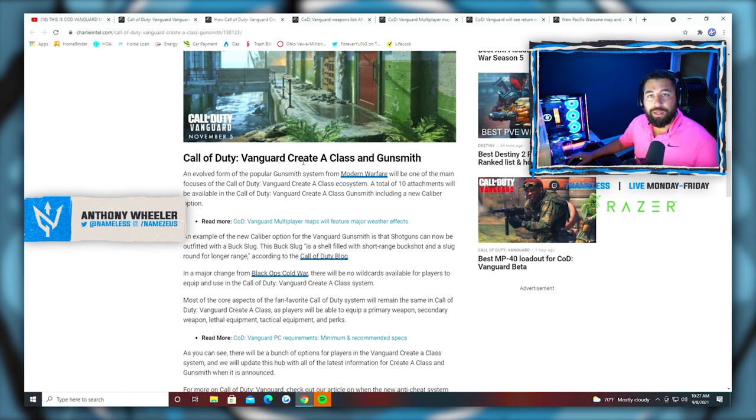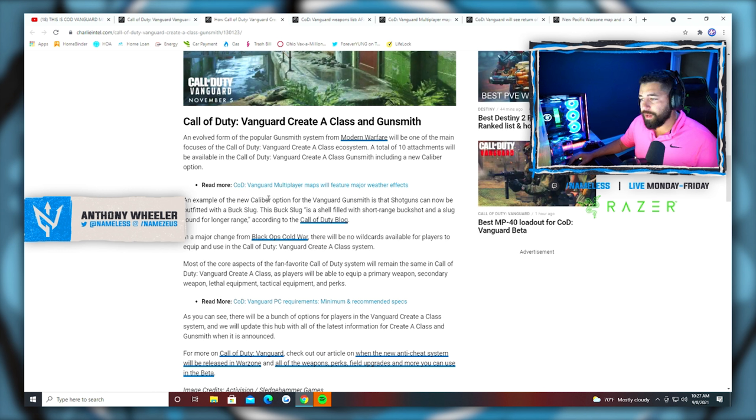I thought the Gunsmith was going to be confusing when it came into effect in Modern Warfare, but I figured it out pretty easily. Ten attachments though seems overwhelming. The caliber option is also interesting — one of the developers during the reveal basically said they're going to step out of the equation as much in terms of balancing weapons and let players do it with the caliber option, which I found to be incredibly odd. Either way, they're giving us the opportunity to balance our own weapons, which for competitive is good.